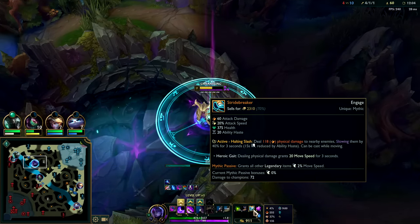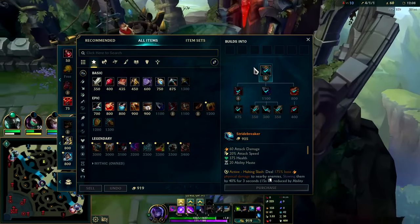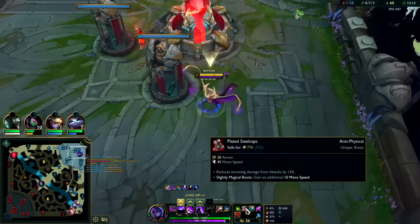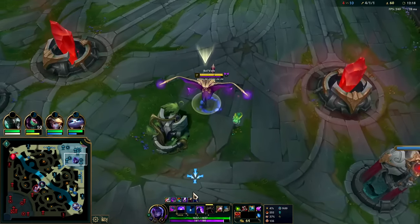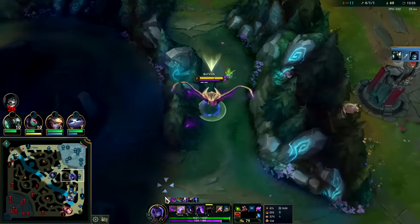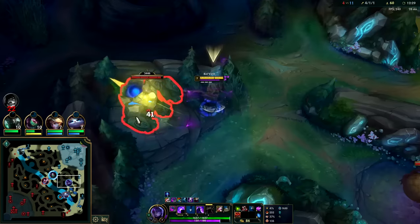Sitting pretty. Ideally use Stridebreaker at the start of your combo to land knockups and to maximize your E — that is a good way to use it. It's a big slow and you don't have to stand still to use it, you can use it mid-dash. For example, show you — Qs up, stride break instantly, no real delay. Buttery smooth, following the Q.